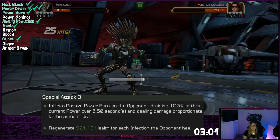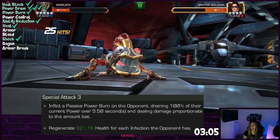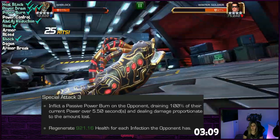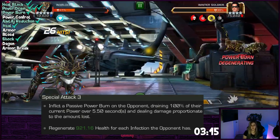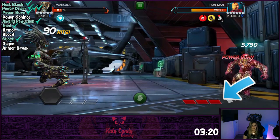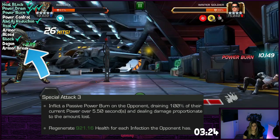Using special one is the first way to power drain, and the second is the special three. The special three will drain all their current power over five and a half seconds and place a degen on them while the power bar ticks away. The special works the same whether the opponent is infected or not. There is a bit of a delay when the opponent's power starts to drain, so be careful as they can launch their special three immediately. Once the special is over, you will regen a small portion of your health back.